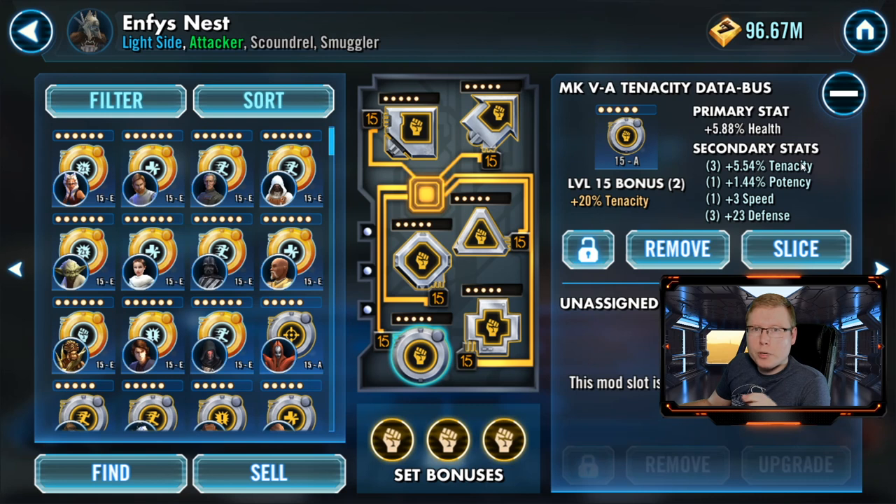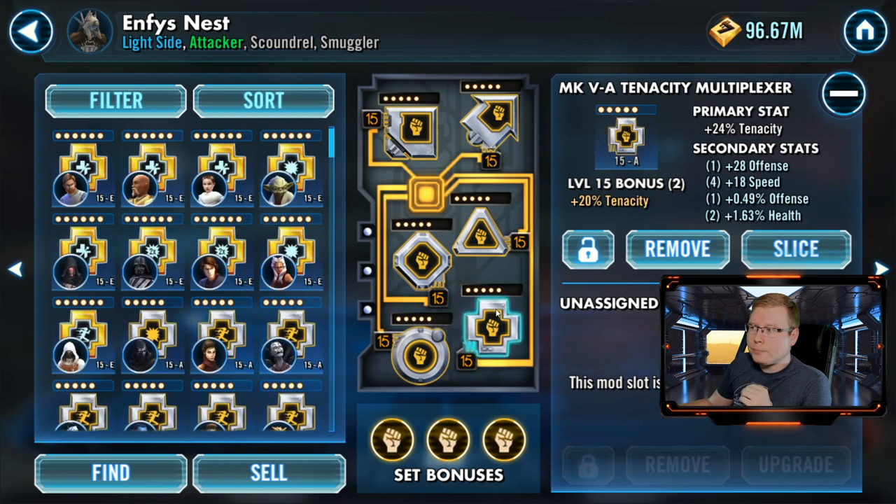For the data bus, definitely put in a health mod here. Like I mentioned earlier, your protection up comes off of your max health pool, so you definitely want a health mod in here. This one has good tenacity and some potency on it as well.